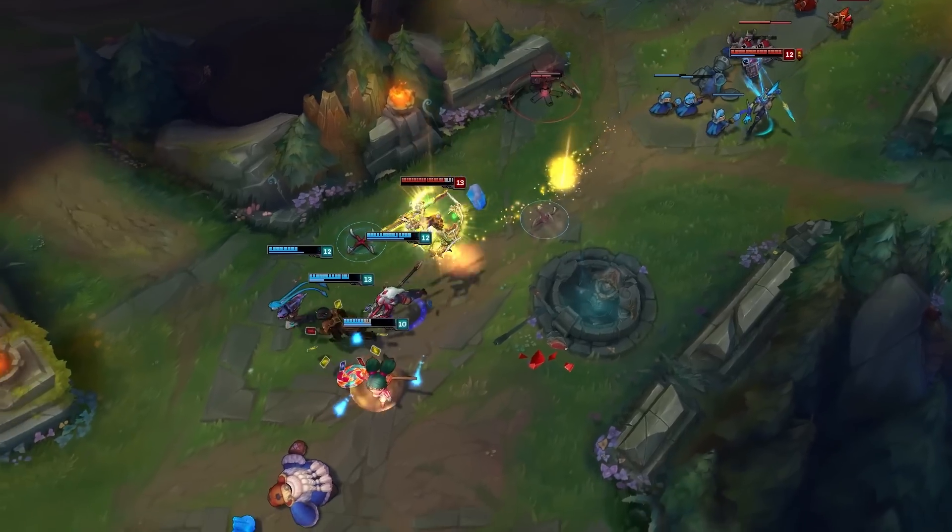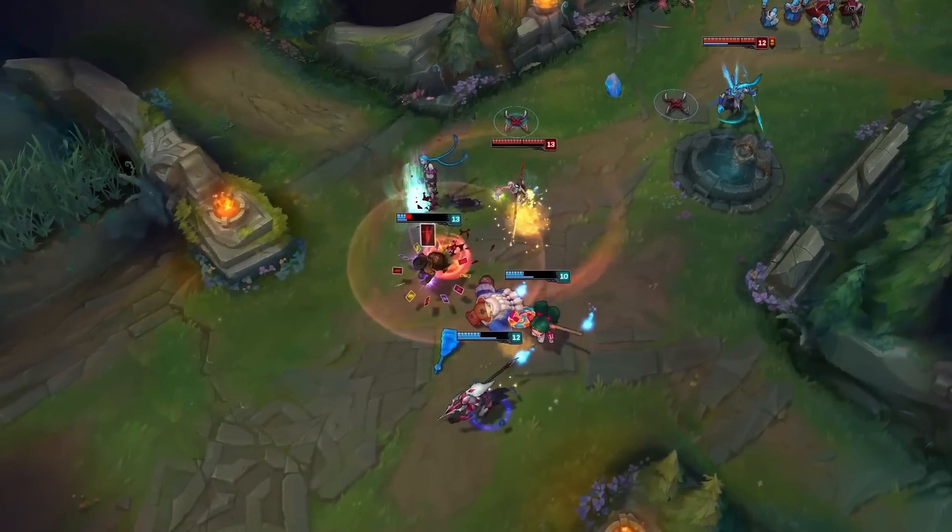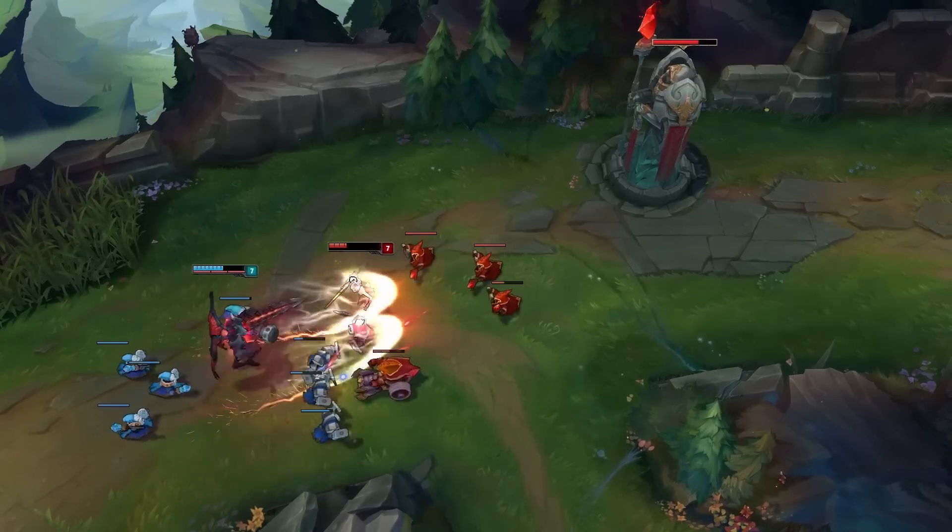Riven is one of the biggest snowballers in the game. With no mana and low cooldowns on her spells, she can bully anyone out of lane once you get even just a small lead, but also as a con, she can get bullied very hard.